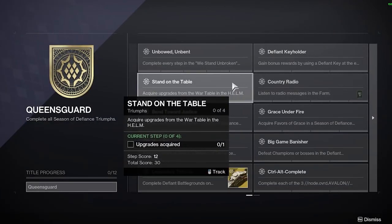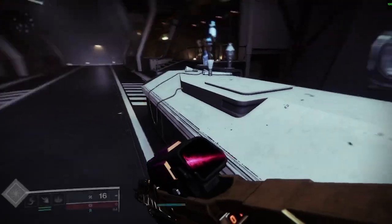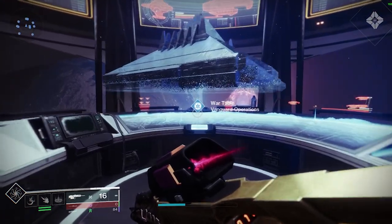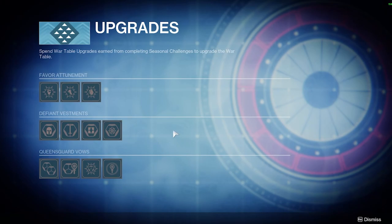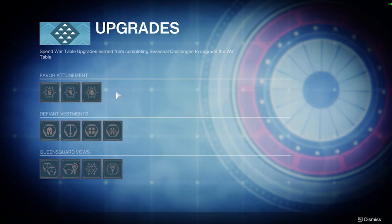Up next is Stand on the Table — Acquire Upgrades from the War Table in the Helm. If you come over to the War Table, you'll see that there is a new pyramid structure. You interact with the Helm and there's a second category in Upgrades that shows you all of the different upgrades you can do. I'm going to skip over the listening to radio messages in the farm because it's very simple — that triumph is tied in with the weekly stuff so you'll end up doing it anyway.